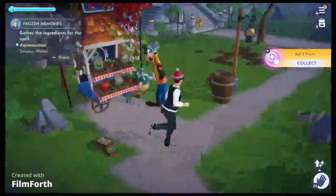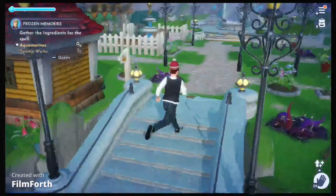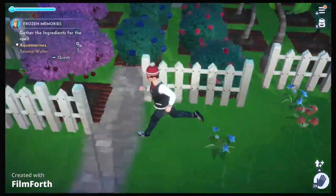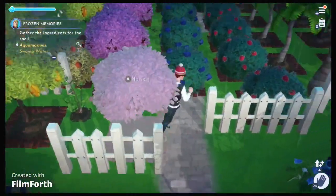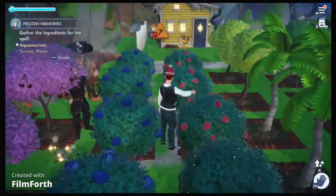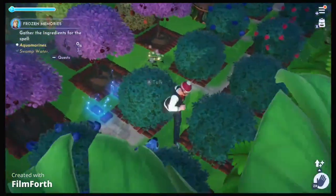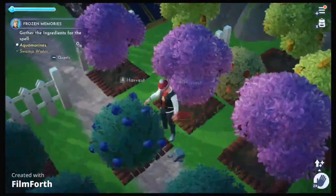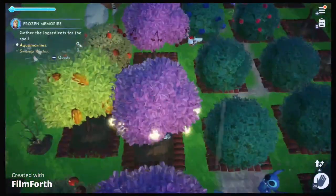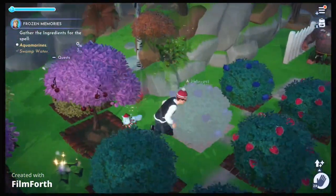My inventory is full, let me go sell some of these berries. I actually made three thousand dreamstones — moon star coins, whatever it is. Selling fruit is the best thing in this game because you make quite a bit of money. My best tip is either harvesting fruit like I've done, setting up a fruit farm, or selling gems from mining. I've been doing a lot of mining recently and it's been really good and fun — I've learned a lot of new gems as well.